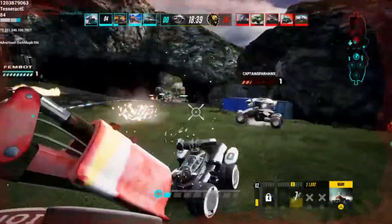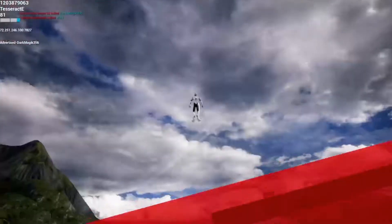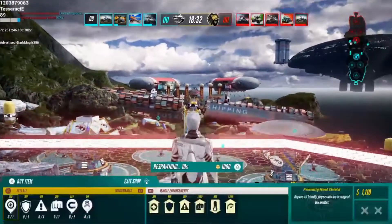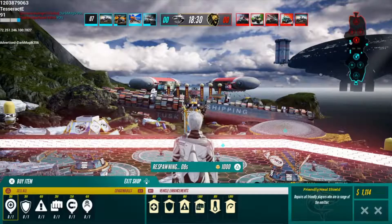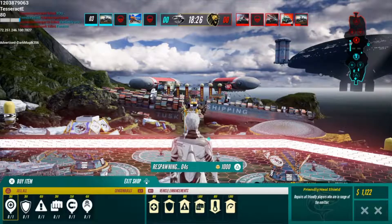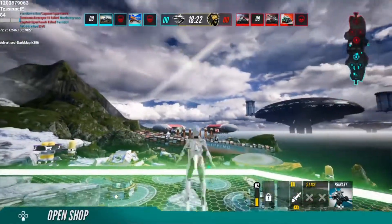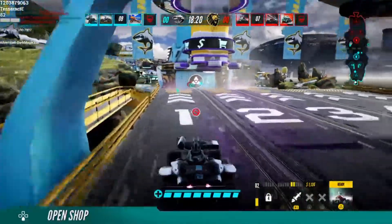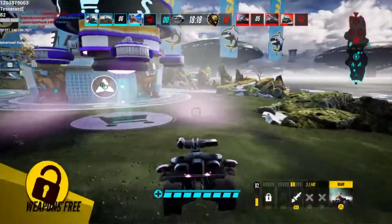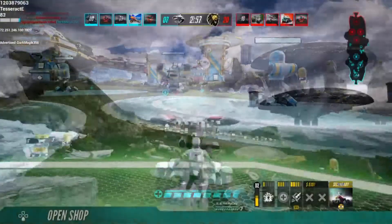You've got a couple of different weapons: a primary, a secondary, and a super weapon, and each one has a cooldown after you use it. Between matches, or if you run into a shop while you're out and about, you can pick up boosts — some permanent for the match, some one-time use — but all of them pretty useful.